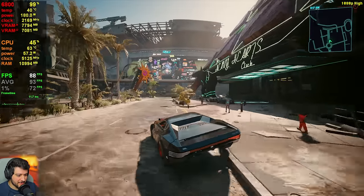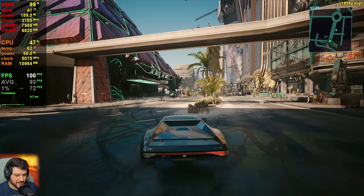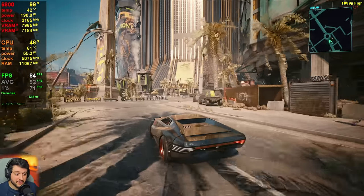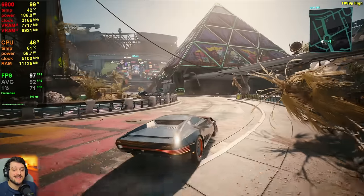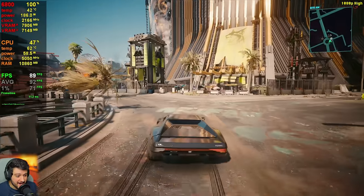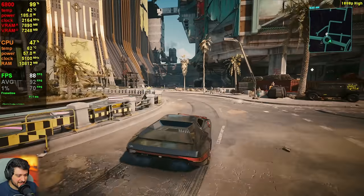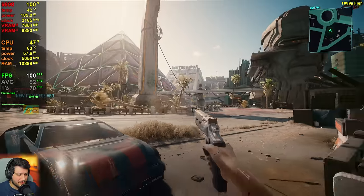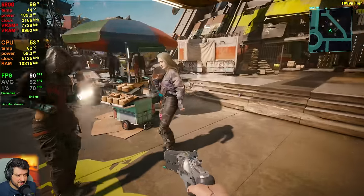At 1080p resolution this is looking great — roughly around 100 frames per second, like 80 to 100 FPS most of the time. We're in the Dogtown area inside the Phantom Liberty DLC which is very intensive. This roundabout right here is one of the most intensive areas in the entire game, base game included. The fact that it's doing 80 to 90 frames around this roundabout is absolutely insane — phenomenal performance from the RX 6800. High settings look really impressive, very close to ultra settings, and you don't really need ray tracing to make the game look beautiful.